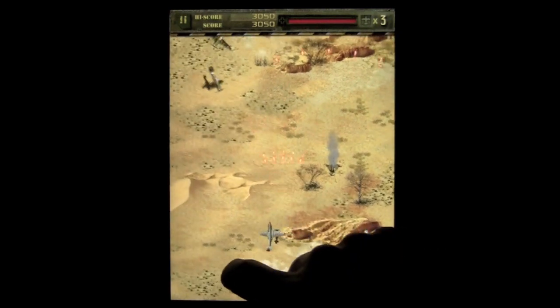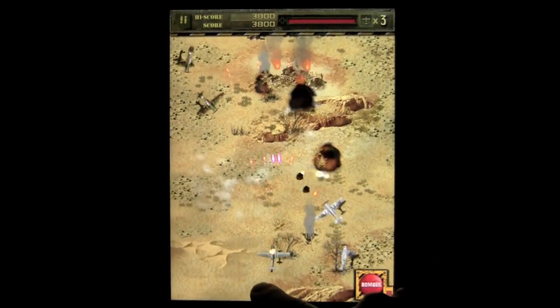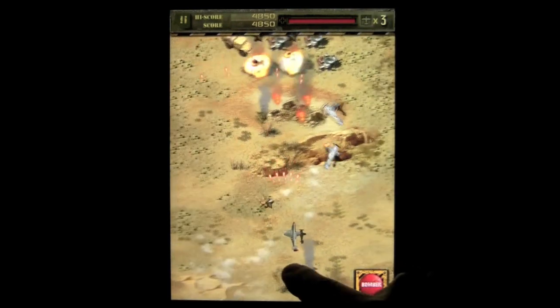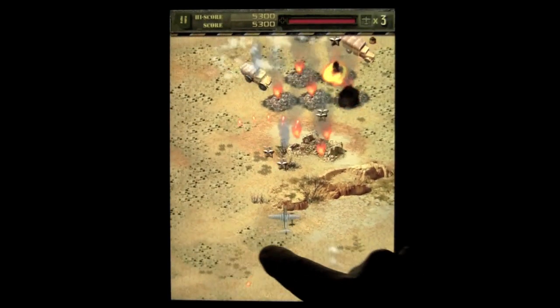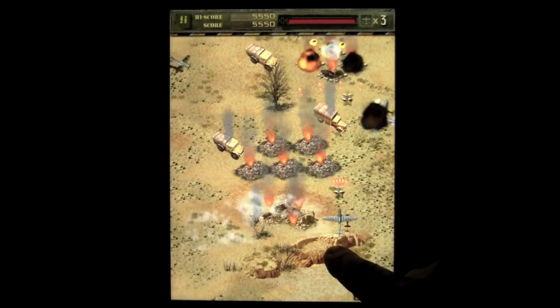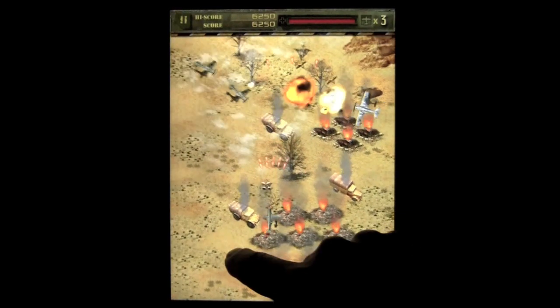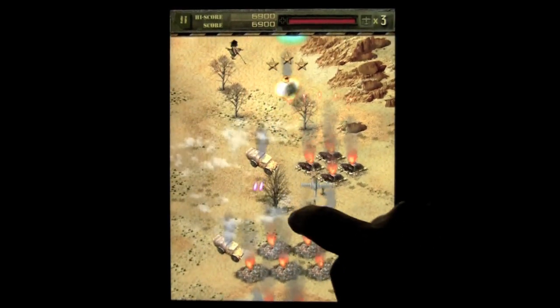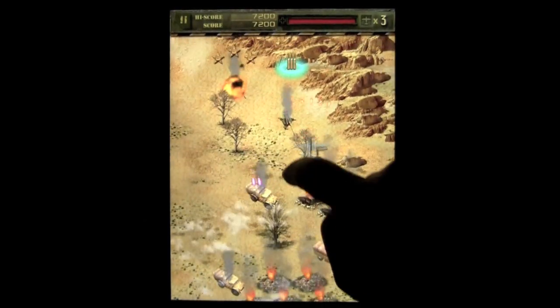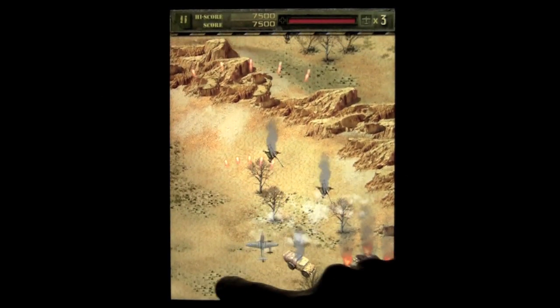I've got a bomber over here. You're trying to get the planes, of course, as well as the buildings. I'm in mission 2, so there's a different background environment — a sand or desert environment. A lot of the vehicles are fairly the same, but not exactly. You're trying to accumulate stars and then get the newest weapon so you can continue to pummel your enemy.